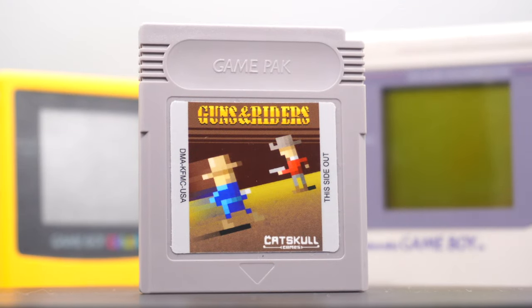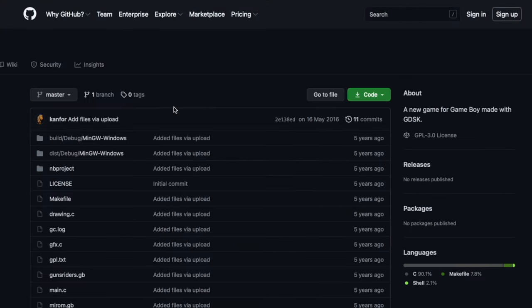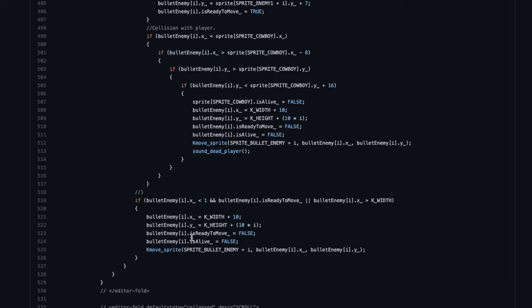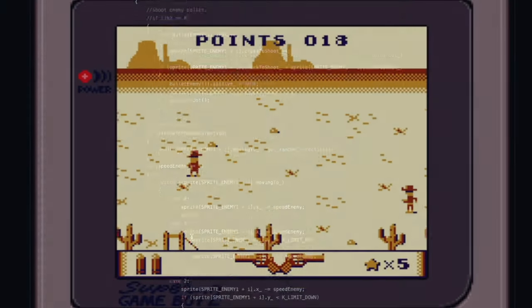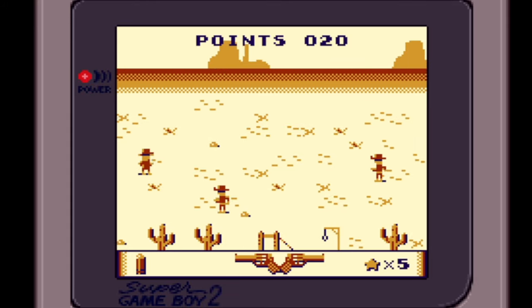Now the next game we're looking at is called Guns and Riders. Guns and Riders was made in 2016 by JM Clement. The really cool thing about this game is the fact that he actually uploaded the entire source code to his GitHub page. So if, like me, you're into game development and want to know what goes into making a Game Boy game, I highly recommend going and checking it out. I'll put a link in the description — you can read through all of the C code and see how it was all put together. I thought it was really fascinating to look through.